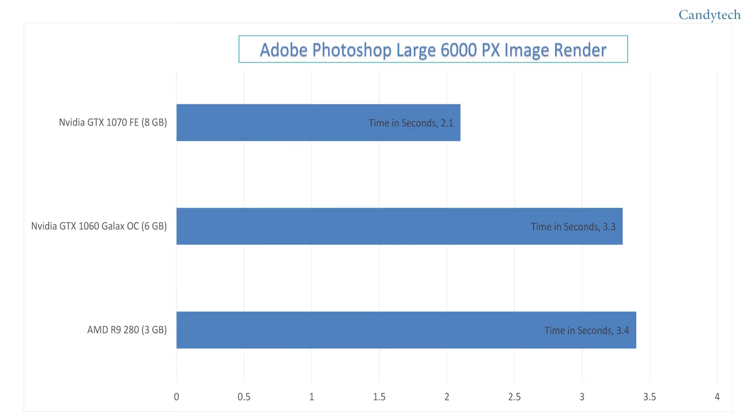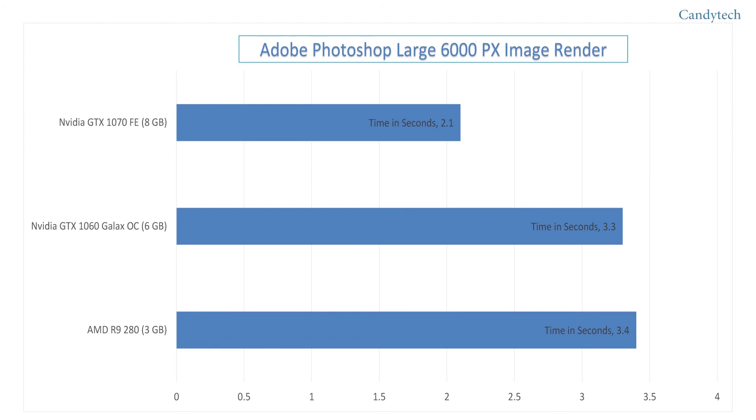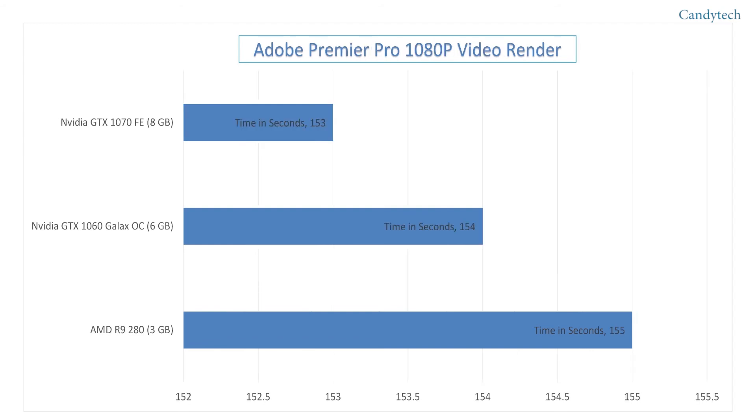On Adobe Photoshop, we saw a good performance boost from the GTX 1070 versus the other two cards — it's almost 1.5 seconds faster. On Adobe Premiere Pro for 1080p video rendering, the GTX 1070 performed well but there is not too much of a difference, only about a second.